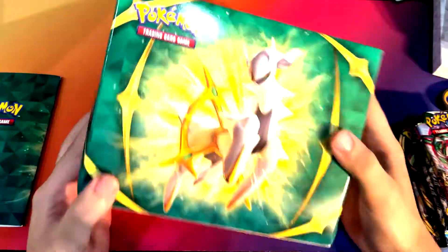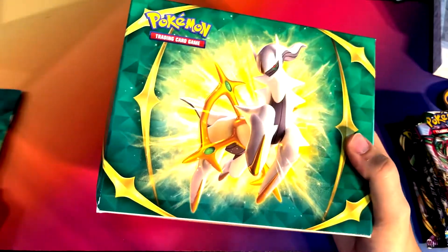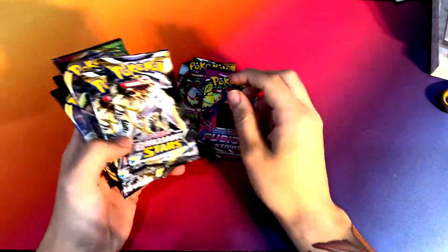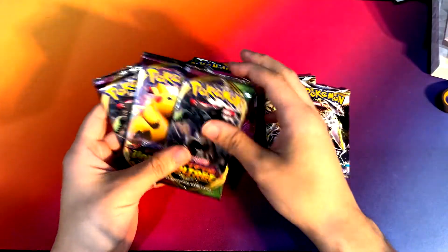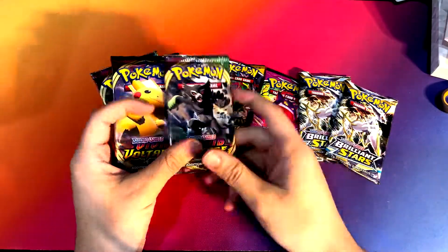Nice little storage box — a little flimsy, but you could put some bulk in there if you needed to. So the packs: got Evolving Skies, Fusion Strike, two Brilliant Stars, and three Vivid Voltage. I got three Vivid Voltage instead of the three Battle Styles that's on the front, but that's cool.